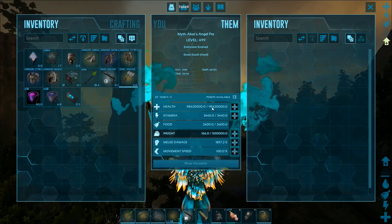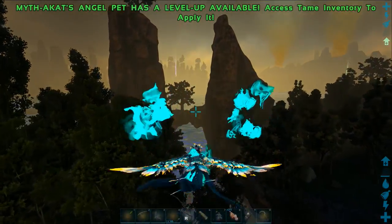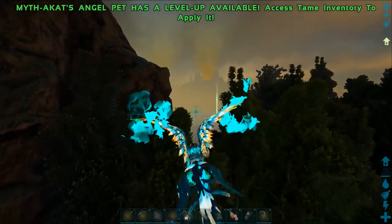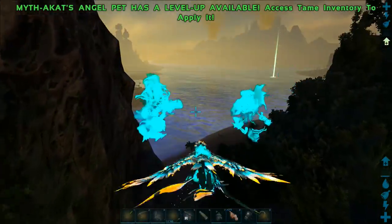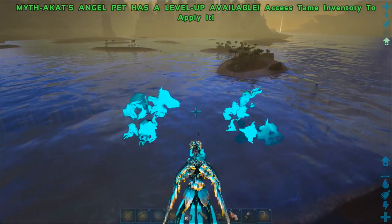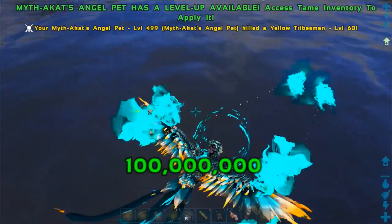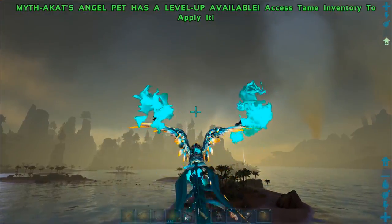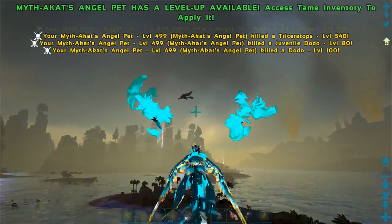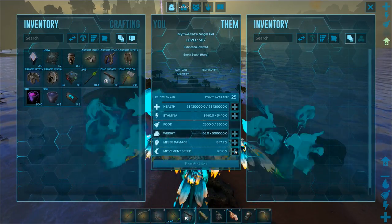98 million health - that's kind of low considering everything else. It's level 499, so not quite max level. I think the max level for these dudes, because of the difficulty we have set, is around 1200. Extinction Core is supposed to run at default difficulty and increases the levels on its own, but we have more difficulty than we should for extinction-type stuff. Extinction Core is 100 million damage even - nice.